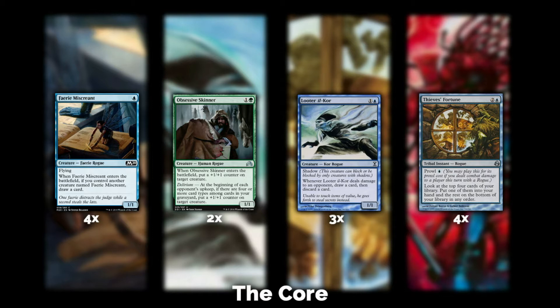I love Thief's Fortune — honestly, if this card didn't exist this deck in this form would not exist. You are almost always casting it for one blue mana. What you get to do is look at the top four cards of your library, put any one into your hand without revealing it, and the other three at the bottom in any order. That is so powerful. I have won so many games because I needed to dig for a lightning bolt or a Tarmogoyf, and it was there.